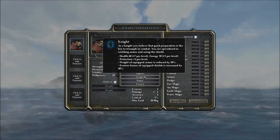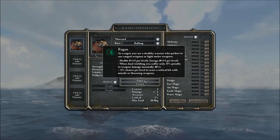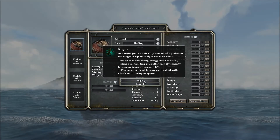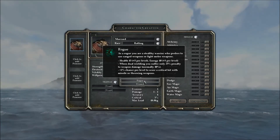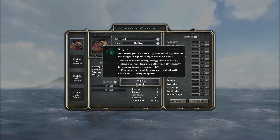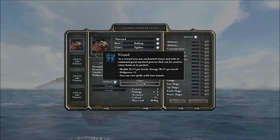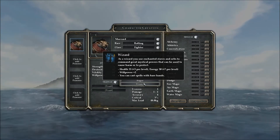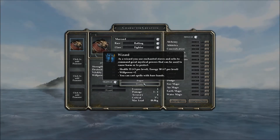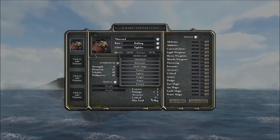So we have protection plus 1 per level, making the knight more of a tank. Weight of equipped armor is reduced; evasion bonus with equipped shield is increased — so he's your frontline tank. Then we have a rogue: a stealthy warrior who prefers ranged weapons or light melee weapons. Health is 45 plus 5, energy is 40 plus 5. When dual wielding, you suffer only 25% penalty to weapon damage instead of the normal 40%. Plus 1% chance per level to score a critical hit with a missile or throwing weapon. And then the good old wizard: you use enchanted staves and orbs to command great mystical powers that can be used to harm or to protect. Energy is a lot higher. We can cast spells, do all sorts of stuff. That farmer — eat our way to power indeed.